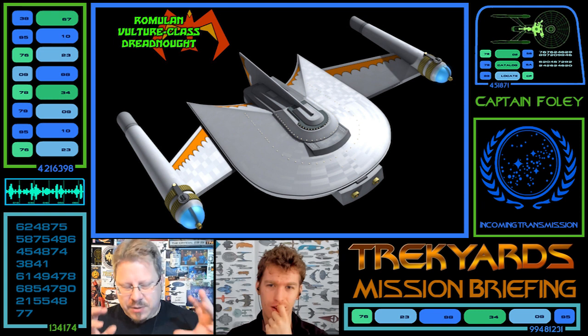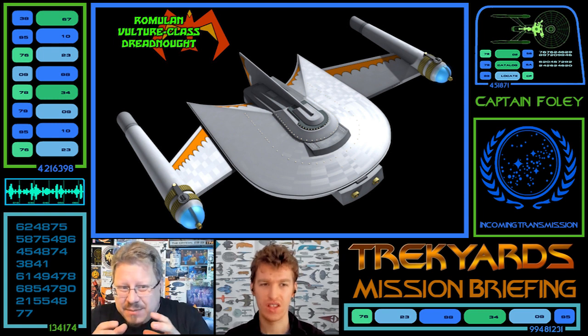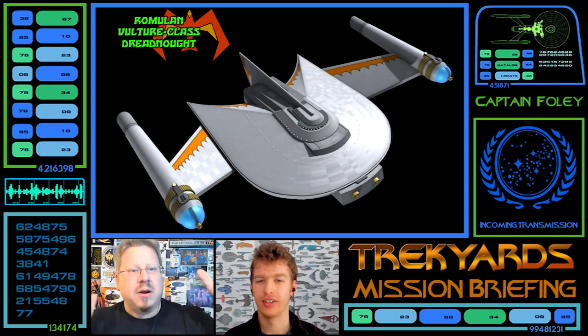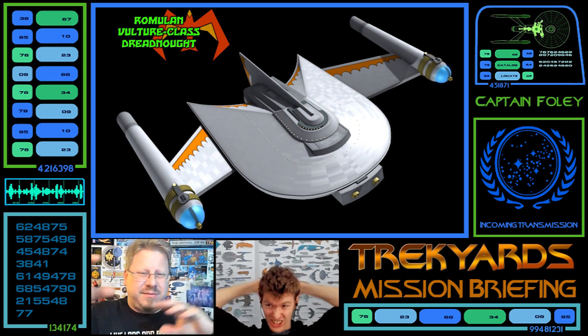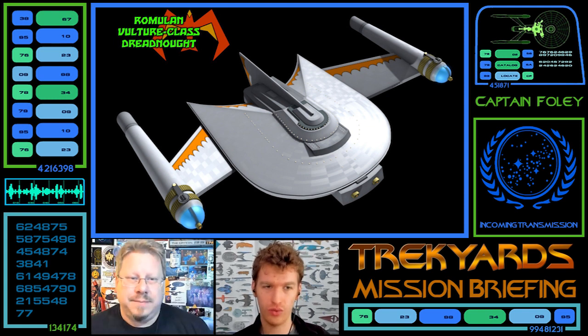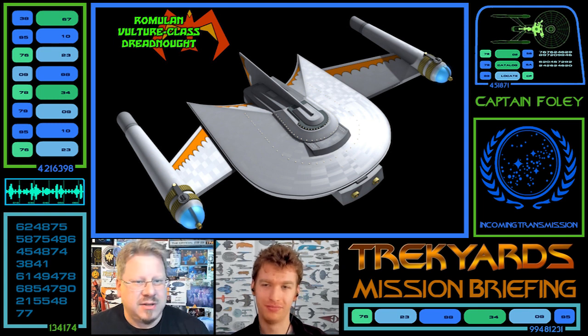As a kid I always pictured the Federation class Dreadnought as much bigger than the Constitution class. It's only when doing research for this show that I found it's only slightly bigger, which makes sense because the nacelles are basically the same nacelles. We've had this discussion about the Jaeger class specifically — it uses the Maquis Raider shape, a small ship, but upscaled to fit the head of the Intrepid class, which just doesn't make sense. It's an ongoing issue with the Bird of Prey and things like that. If the head of the fleet has OCD and wants everything to look the same, who knows? But let's go to the next picture.